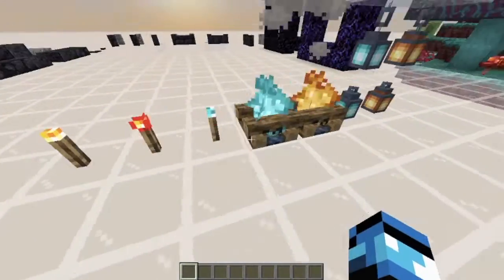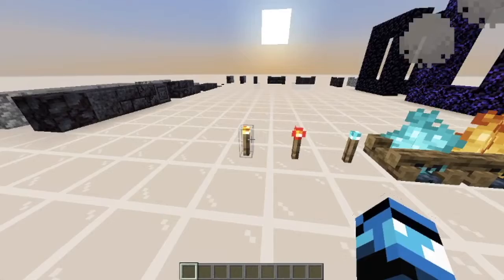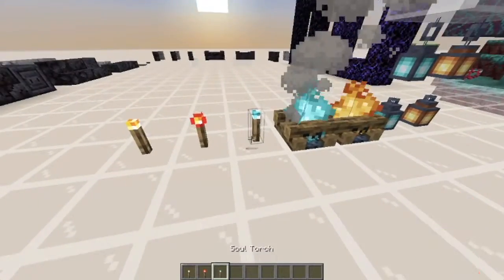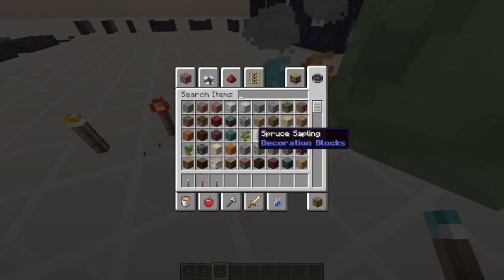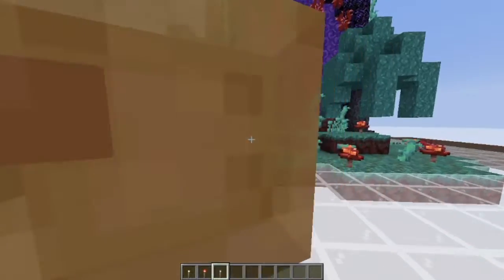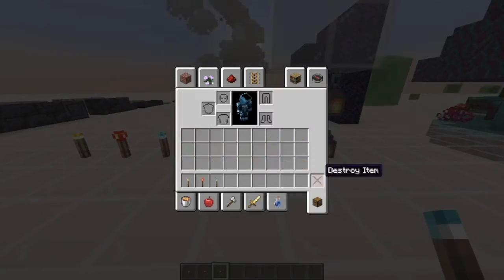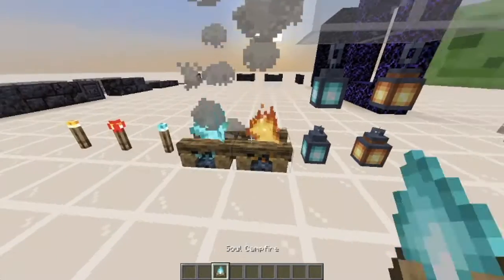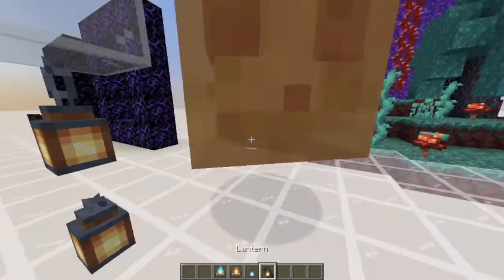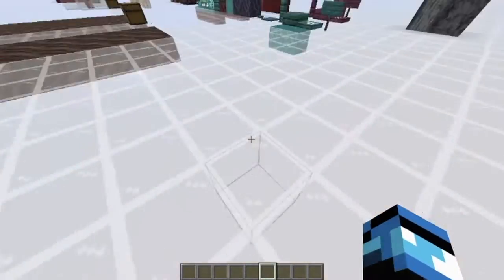Here we have the torches and the campfire. So there's the normal torch which we normally use, the redstone torch for redstone doors and stuff like that, and then the soul torch which is the new one. Then you've got the two campfires — the normal and the soul — same with the lanterns: the soul and then the normal.